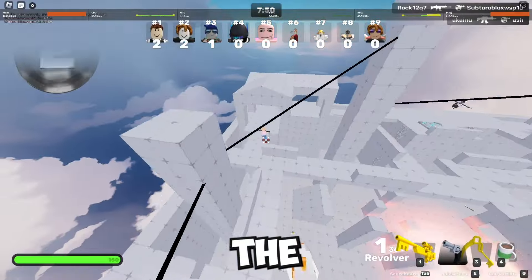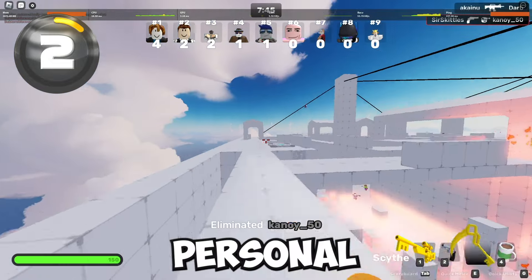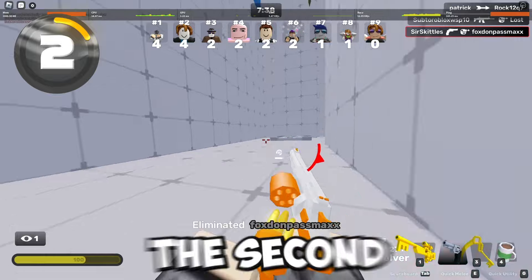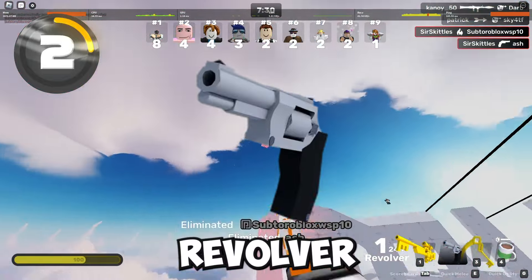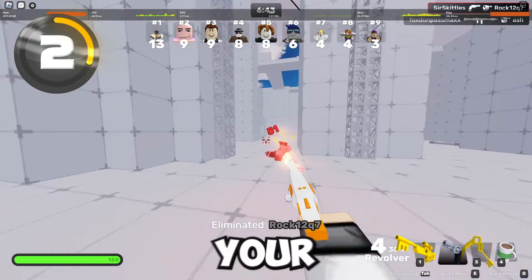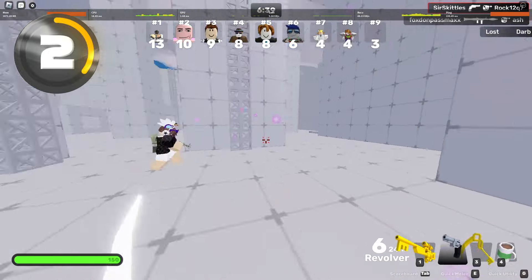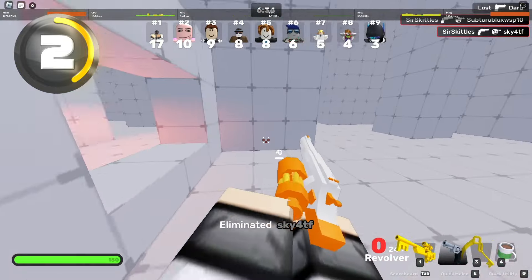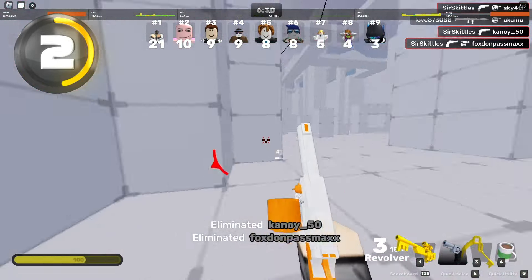For the second best weapon inside of Roblox Rivals, in my personal opinion — this may be a bit of a controversial one — the second best weapon is the Revolver. The Revolver is a very deadly secondary. You get six bullets in the chamber, and up close it does 51 damage if you hit a headshot. With just three bullets you can instantly kill your opponents, which is stronger than most primary weapons in the game.